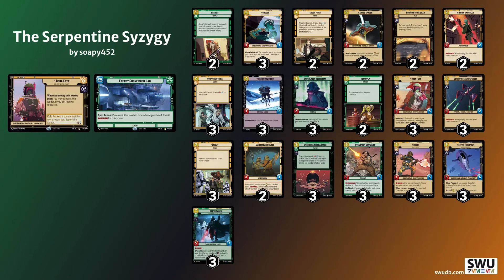In Game 3, I now knew his weakness — shields and space. So I hard mulliganed for 7th Fleet Defenders and protected them as much as possible. Every time he played something into space I bounced it with Waylay, Cunning, or Cantina Bouncer. I didn't let him have anything in that arena, and I was able to play a couple of Cartel Spacers and 7th Fleet Defenders before playing down Fett's Firespray to finish the game off.